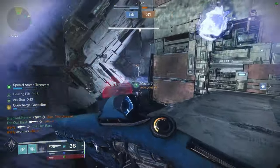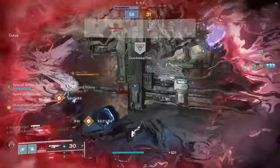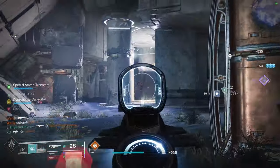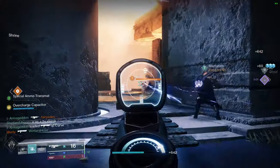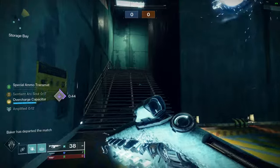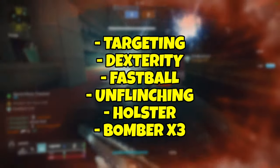In terms of abilities, what you use is largely up to personal preference, but always equip Flashbang Grenades as they have the lowest cooldown, which is very important for maximizing the uptime of your supercharged Arc Souls since they rely on consuming your grenade. The faster the grenade cooldown, the more Arc Souls you get. For your melee ability, I recommend Chain Lightning, as that will allow you to get your Lightning Surge melees more often. For the rift, I strongly recommend Healing Rift, as any form of healing is very overpowered in the current meta. For mods, I recommend Targeting, Dexterity, Fastball, Unflinching, Holster, and Bomber x3.